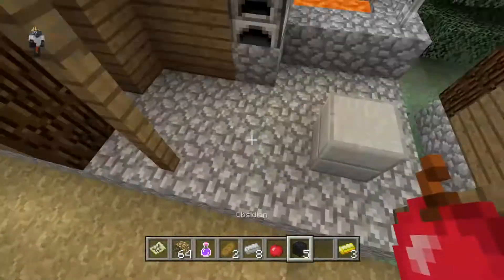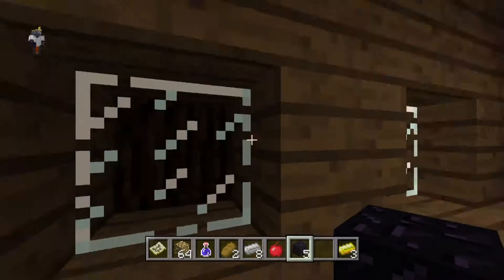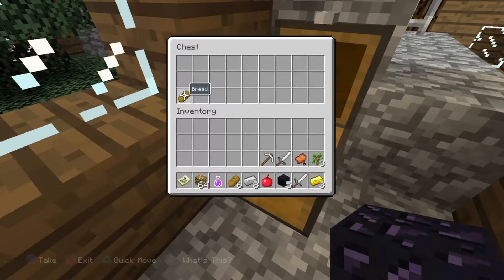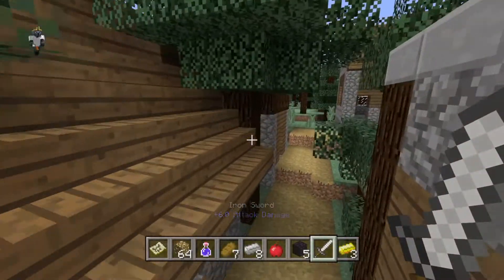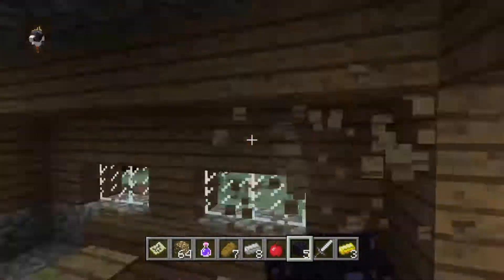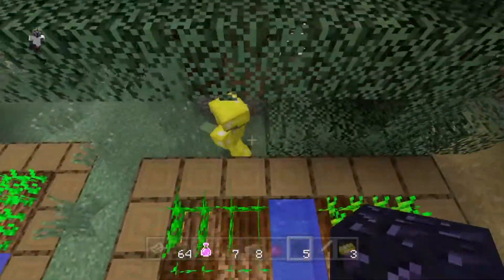Here's the third blacksmith — free furnaces, everything you need. There's a weird tree growing into it, and the chest gives you two swords, a pickaxe, and some bread. So you don't even have to make your own swords. You can also grab the bookshelves for an enchantment table — that's great.